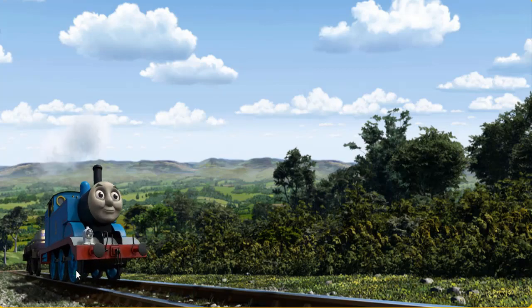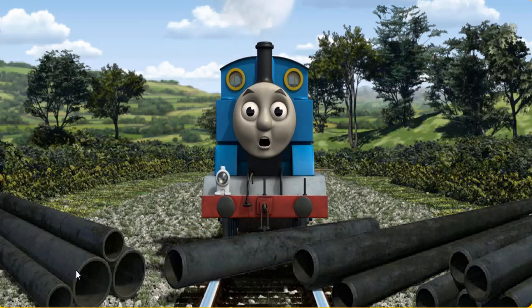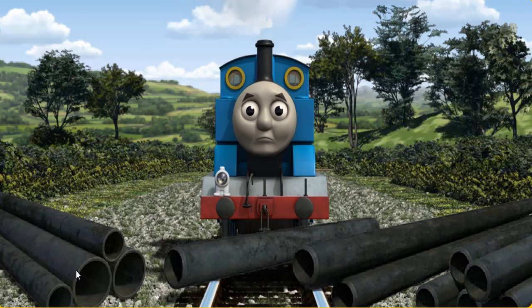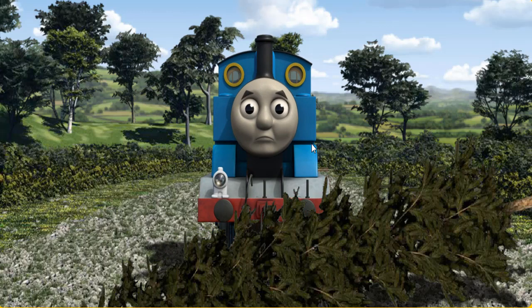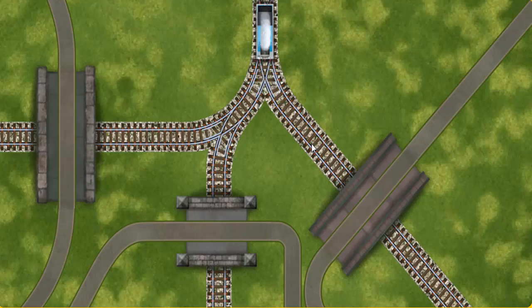Huffing and puffing, Thomas set out for the fair. Suddenly Thomas had to stop. He would have to go another way. Help Thomas find the track that goes under the shortest bridge. Thomas was on the wrong track. He needed to go a different way. Find the track that goes under the shortest bridge.